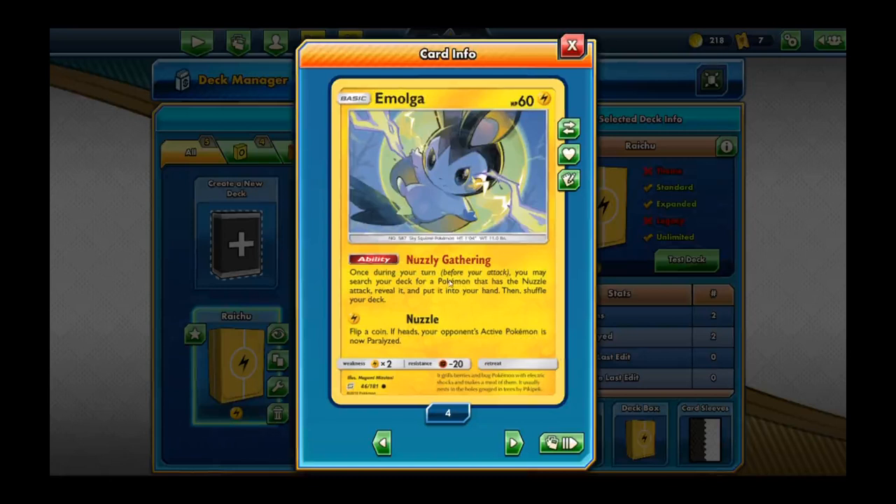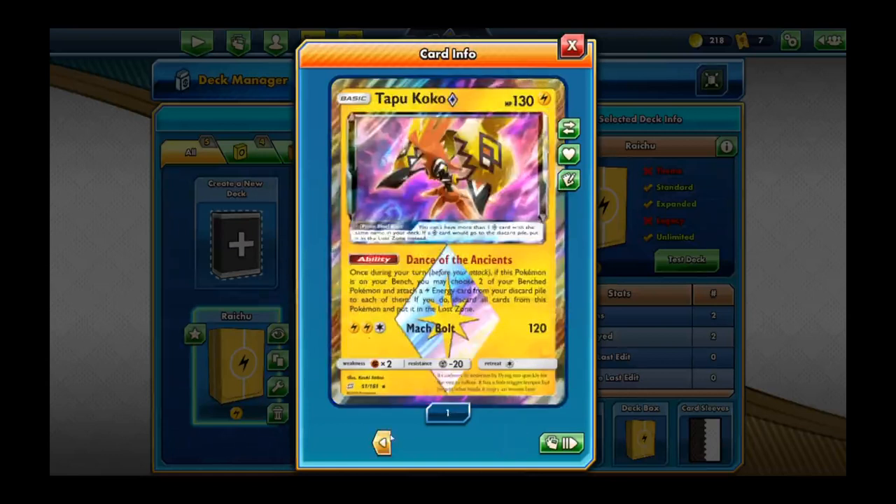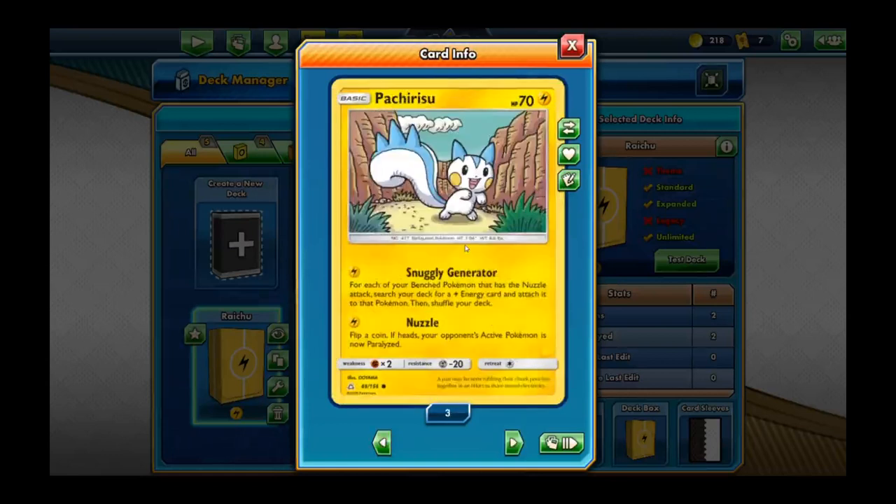You search for another Emolga over and over again until you have all four Emolgas out, and then you also want to search for your Pachirisu. Pachirisu's Snuggly Generator attack — for each of your benched Pokemon that has a Nuzzle attack, search your deck for a lightning energy and attach it to that Pokemon, then shuffle your deck.